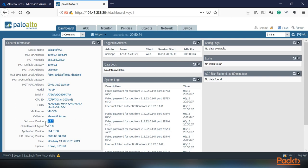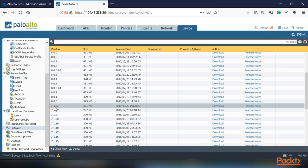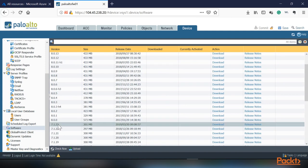We're running software version 7.1.1. We want to do a maintenance upgrade within 7.1 first, then go to 8.0. Under Device > Software, the latest image in 7.1 is 7.1.23. Before selecting any upgrade, read the release notes for that maintenance level — make sure there are no known issues that might affect your production environment. Don't just grab the latest and greatest; verify it's stable and safe for production.